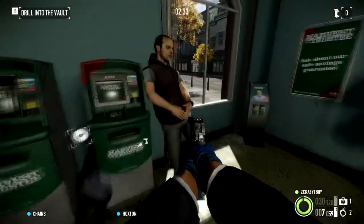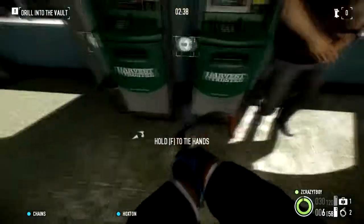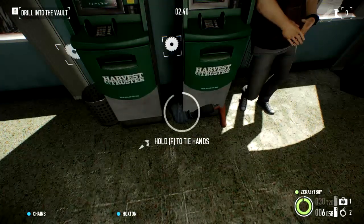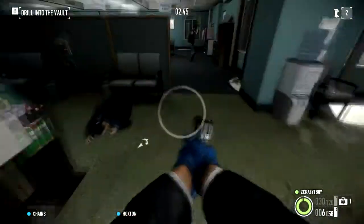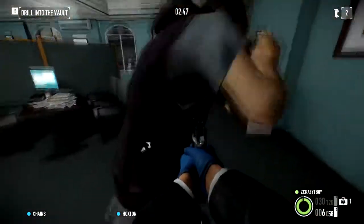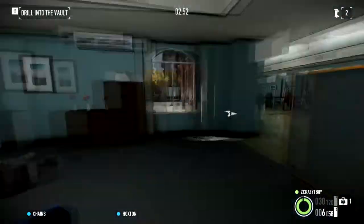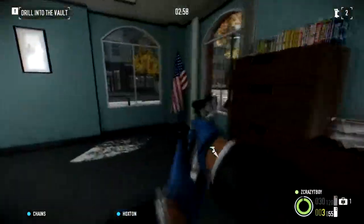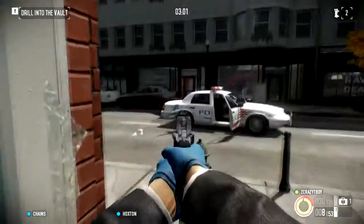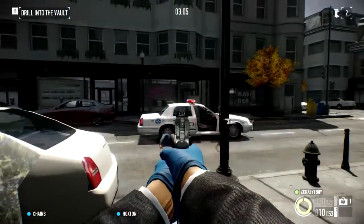Are you not aware there is a bank heist happening? Get on the ground, or I'll tie your hands — shut up and get down. Just tie your hands. Somebody might need that. Okay, so there is the police. Shoot him, get him out of the way. Get down on the ground — he might be dead.